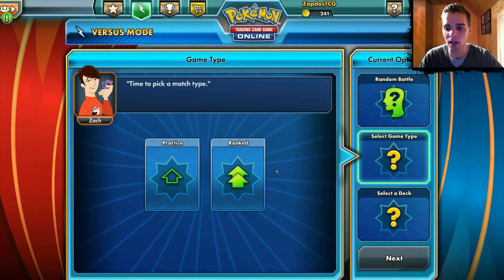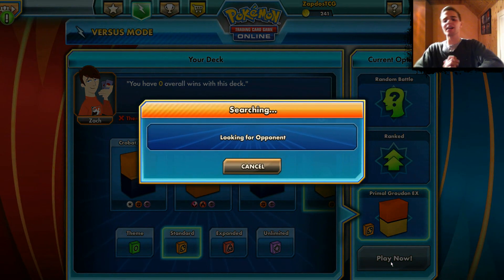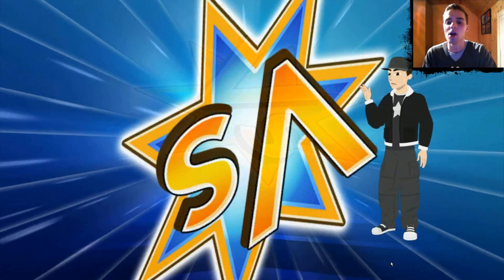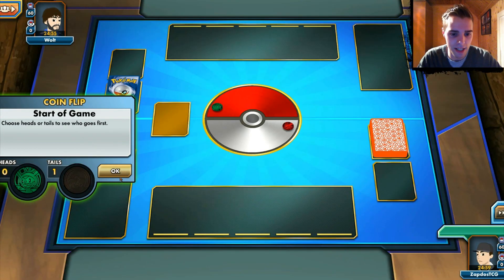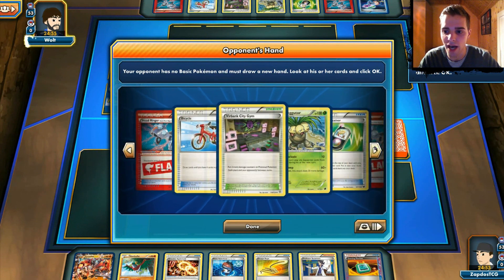And that's the Primal Groudon EX deck. Now we're just gonna check out what opponent waits for us on the other side. We clicked on Play Now and have to wait. Hopefully it's a great opponent — it's a complete fighting deck so we'll have to see how it works. Even a card like Hawlucha has 3 Retreat cost, so you can promote those once Groudon gets knocked out. We're facing Walt and he's playing an Exeggutor deck with Head Ringer.